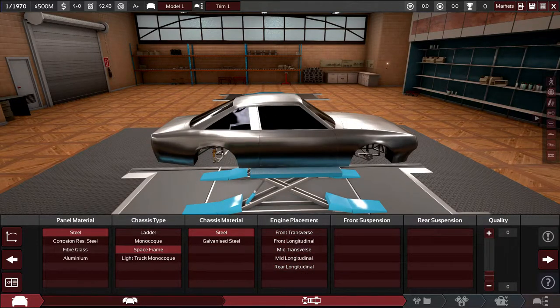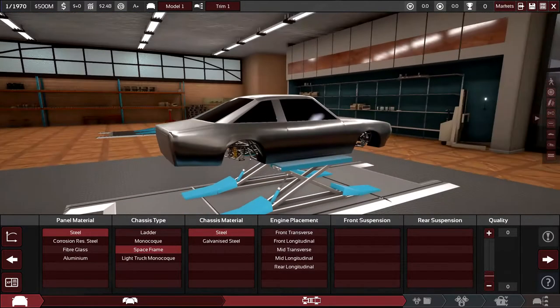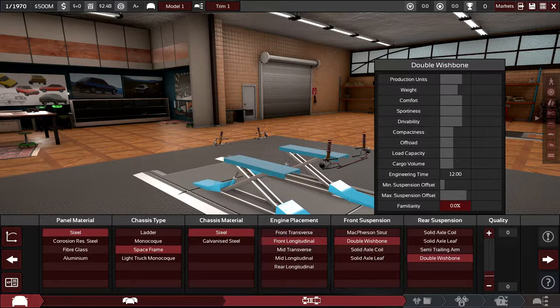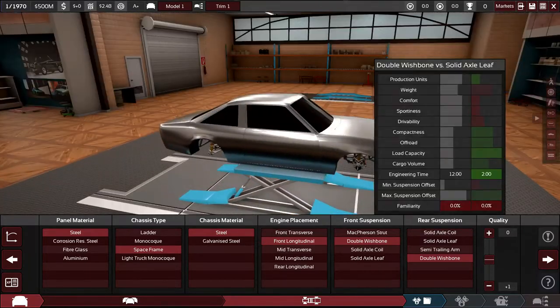For the engine placement, if you're starting out a front longitudinal setup gives you a nice rear-wheel-drive front-engine car that's easy to balance in terms of suspension and tire sizes. We'll keep it simple for now. The one place where I am going to spend extra engineering time is on the suspension — double wishbone costs about twice the engineering time of simpler systems, but it can make a big difference in handling.